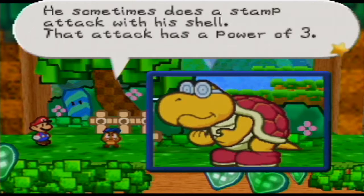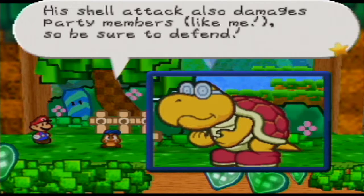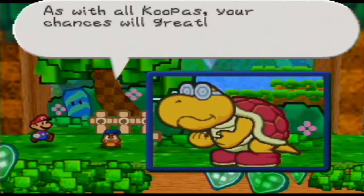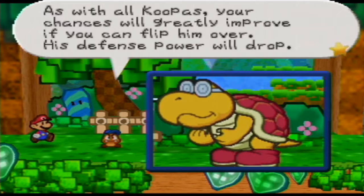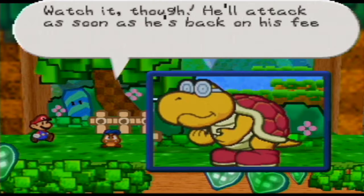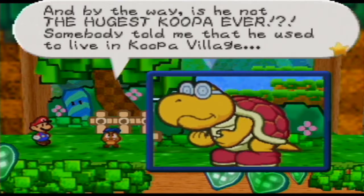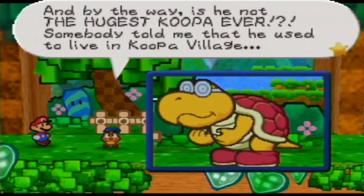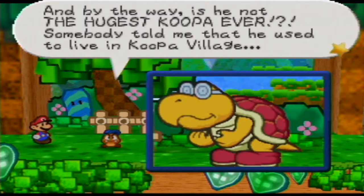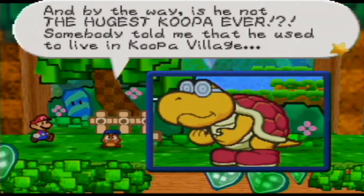Sometimes does a stomp attack with his shell — that attack has a power of 3. His shell attack also damages party members, so be sure to defend. As with all Koopas, your chances will greatly improve if you can flip him over — his defense power will drop. Watch it though, he'll attack as soon as he's back on his feet. That right there is probably the most difficult factor in this battle — the fact that he can still attack even when flipped over.